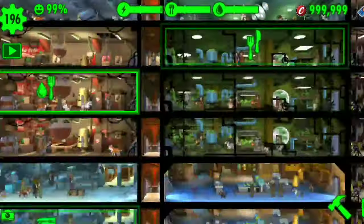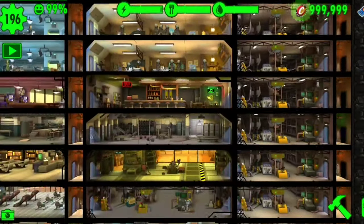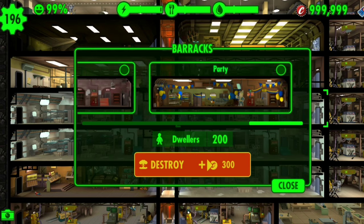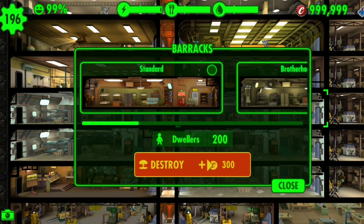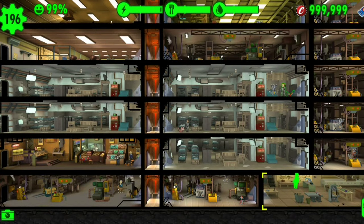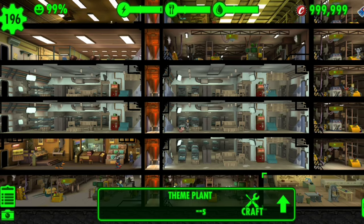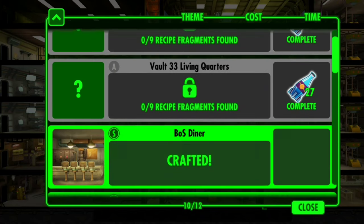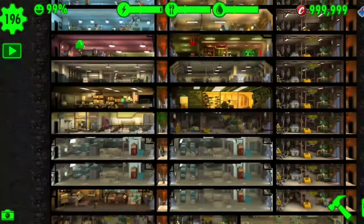I wonder if we can customize our rooms. So far I don't see anything different — everything's all the same. That's a barracks, I'm a dummy. So we check the barracks, and we're also going to check the theme plan — boom, right there. We can make both of them. I bet we're gonna get them unlocked in the quests.